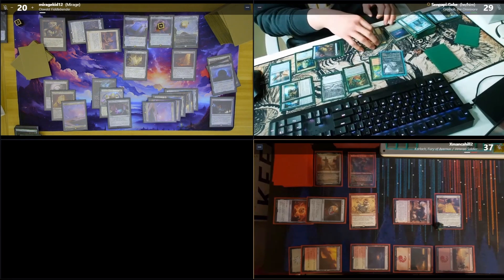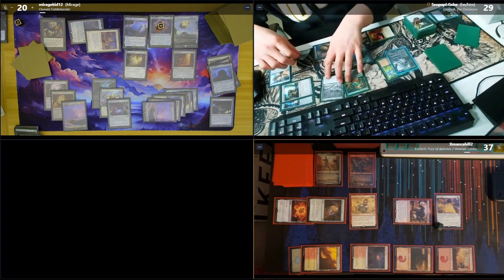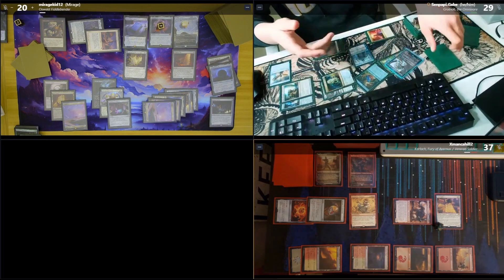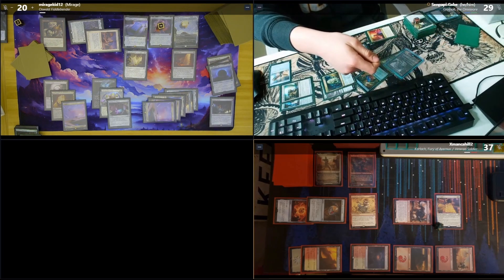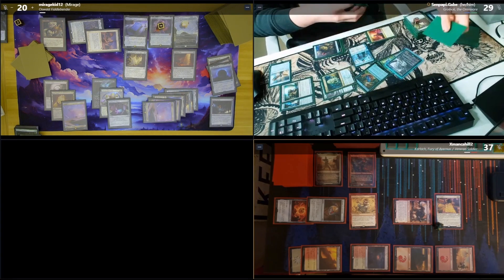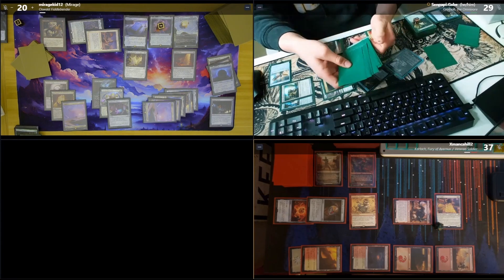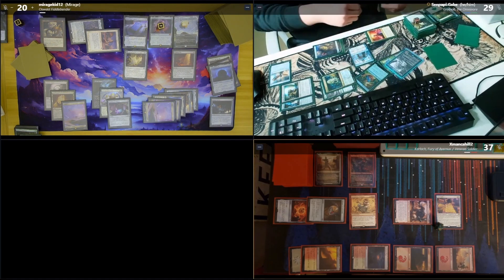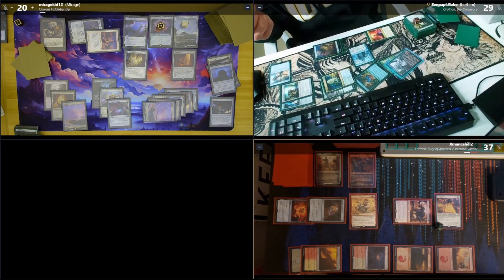I'll tap three blue and one to play Jace, Wielder of Mysteries. Then I'll swing out with all my frogs — four frogs attacking, so I mill twelve. Jace will trigger: mill two more and draw a card, that's 15 total. I would mill twelve leaving me with one card left. I'll activate Jace's ability — target player puts the top two cards into their graveyard. I go to draw a card and Jace's ability says: if you would draw a card and your library has no cards in it, you win the game. GGs!